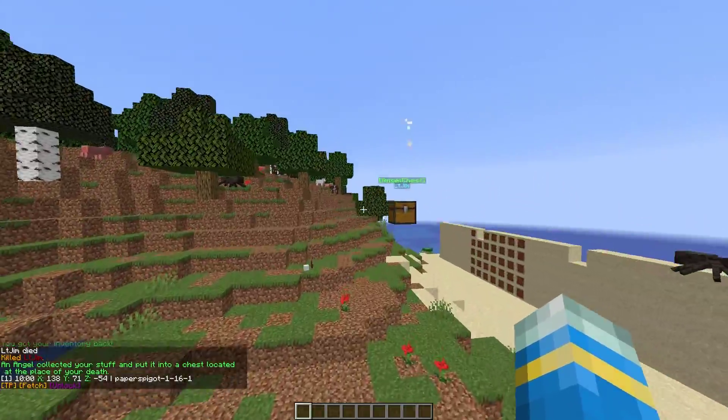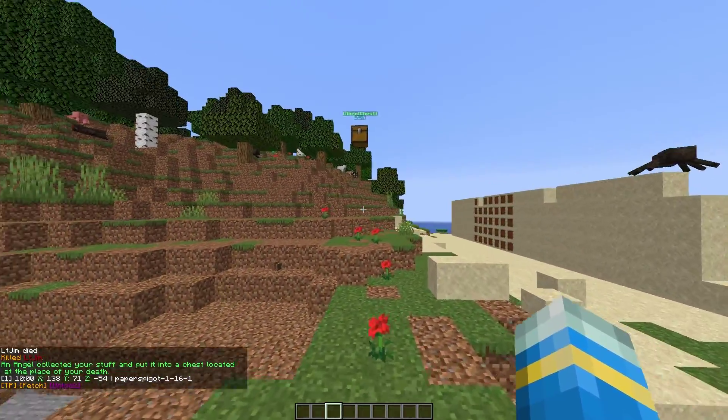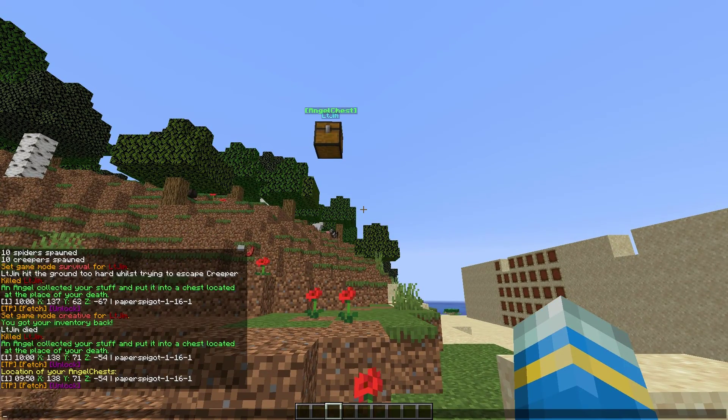Let's try it again. If I kill myself while mid-air, the chest is just going to float up here until we right-click it. You can actually have multiple chests — if you do /ac info that's going to give you a list of all your angel chests in the world.